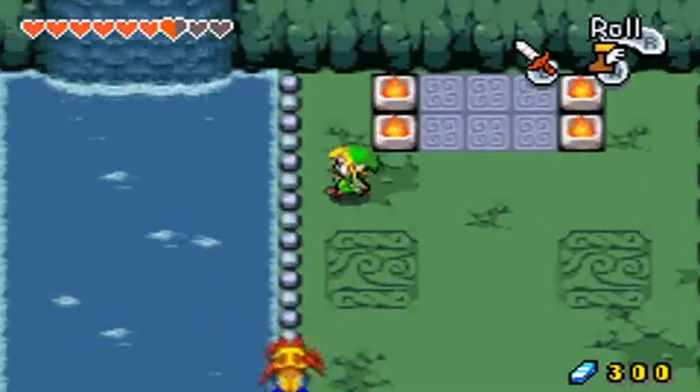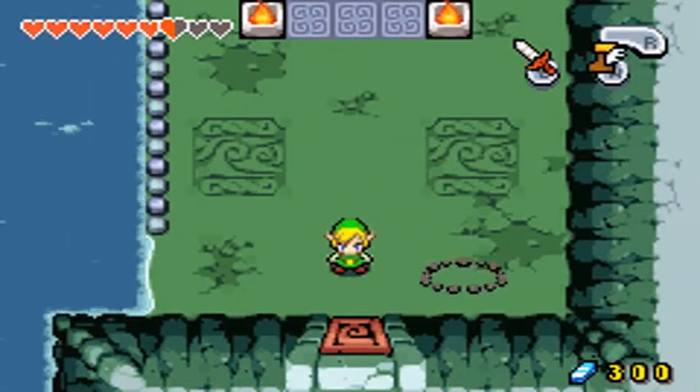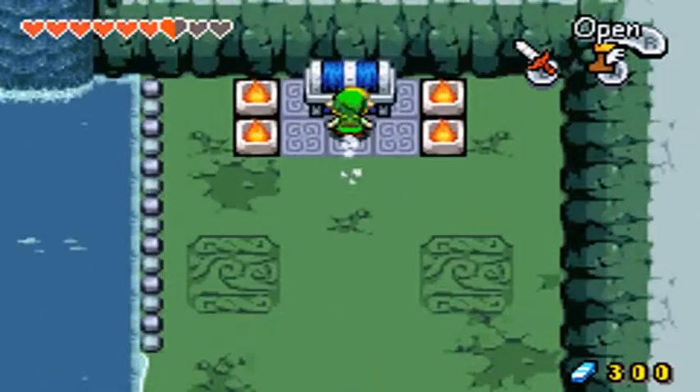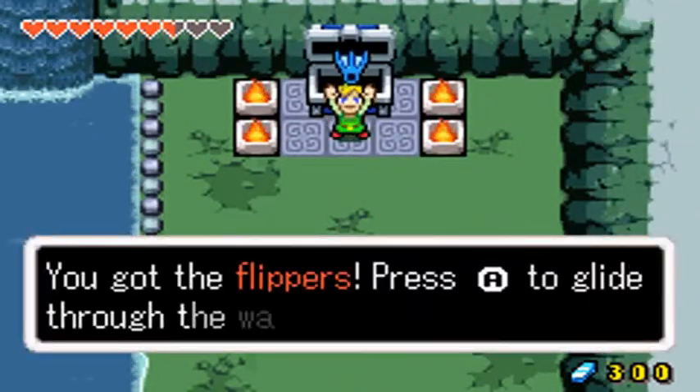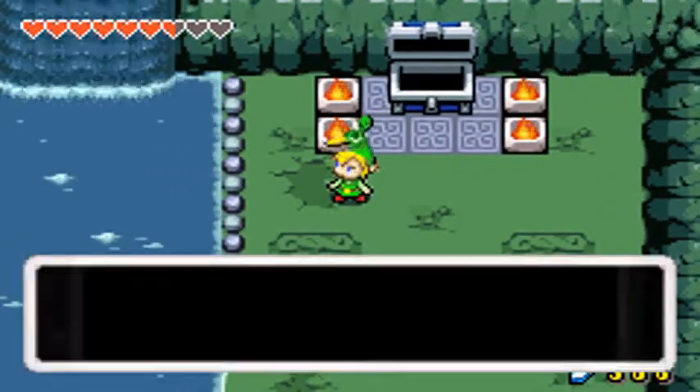What the heck? The screen flashed black there for a sec. I don't know if you guys are going to see that or not. But these things are dead. We get our item. Finally, we get our item. You get the flippers! Press A to glide through water and B to dive. You can even dive? That's awesome.